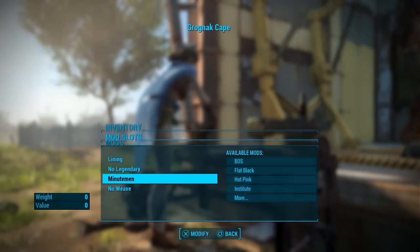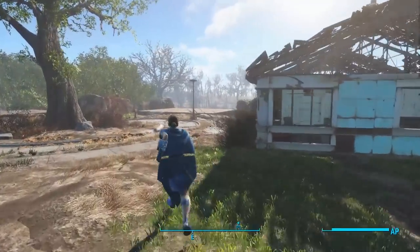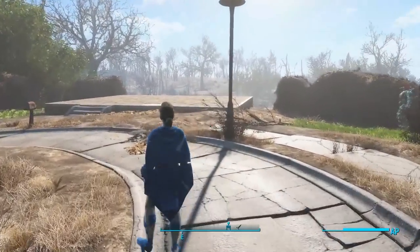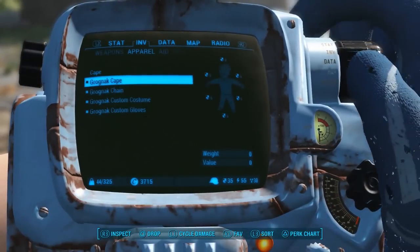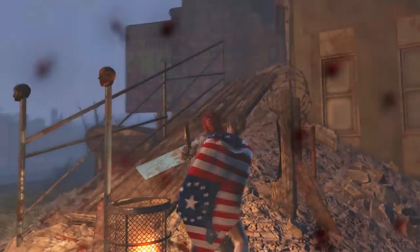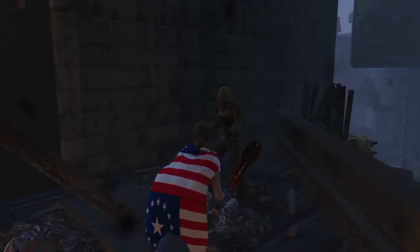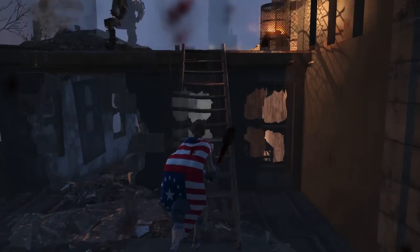I decided to go with an all-American hero slash Minuteman theme which I think turned out quite well. There are a couple of issues with this mod — the boots didn't seem to be displaying properly and looked like they were almost melting into my character's legs, and with the Minuteman pattern on the cape there was a gap in the middle. If you can try and ignore the messed up boots and sometimes janky textures, this is actually quite an awesome mod. Running around as an all-American Minuteman hero bashing skulls in with a bladed baseball bat was a lot of fun, so it might be worth giving this mod a try.